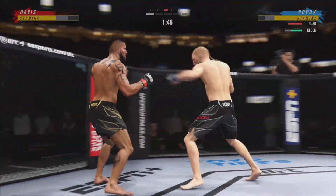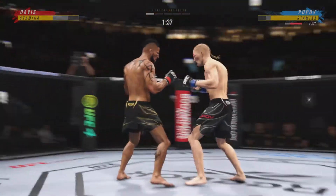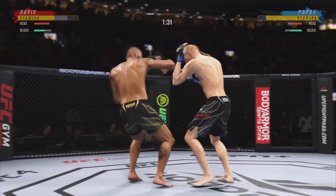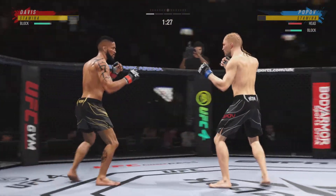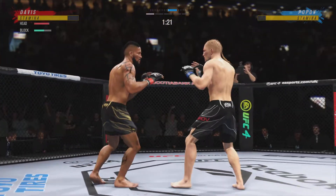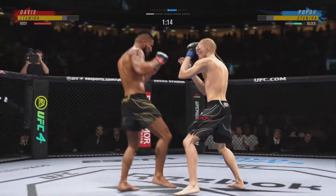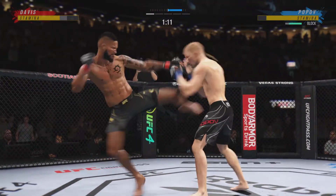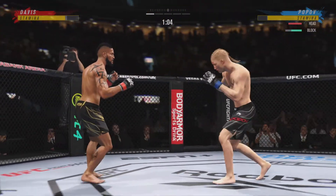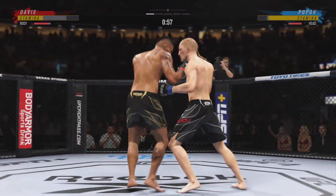Nice job to block the kick. Brutal knee to the body. Davis gets caught with that punch. Just misses with the right hook. Right at the elbow. Body kick lands. Big kick lands. Back and forth we go here.